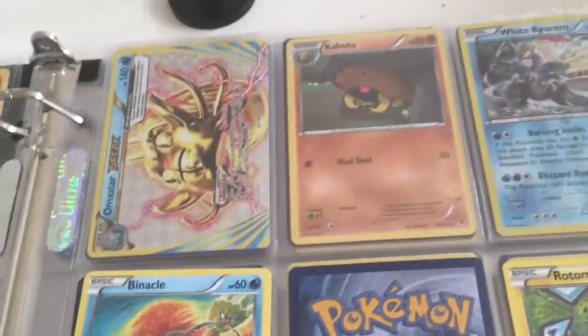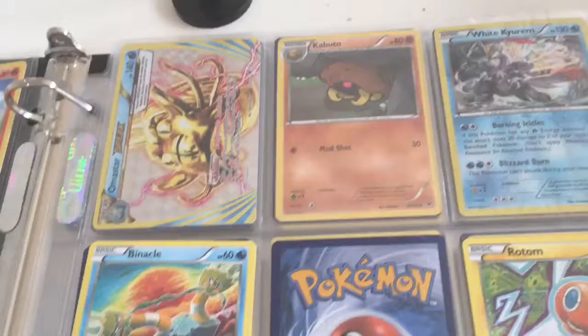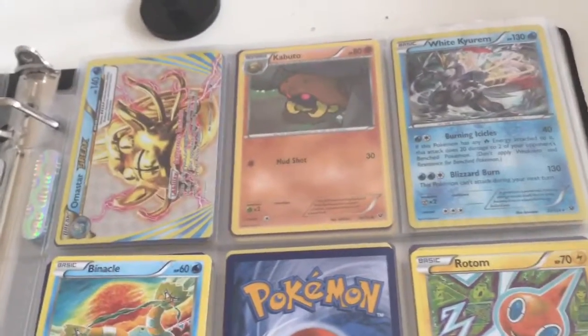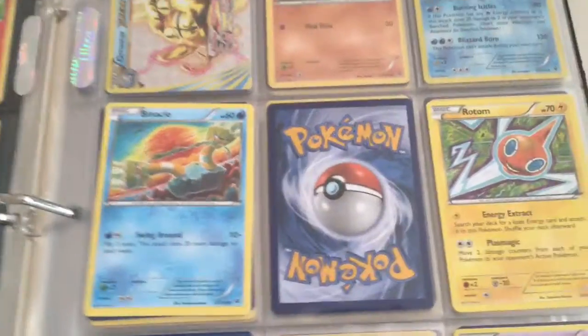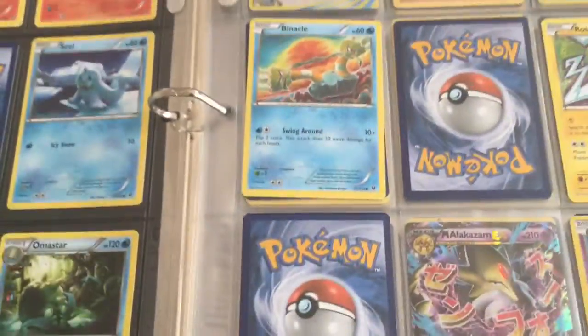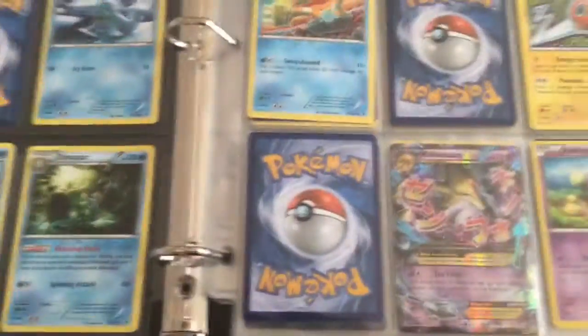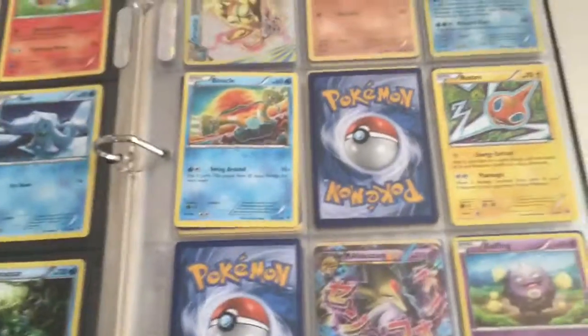We have Amistar Break. We are missing Glaceon EX — I really would like to get that card. We have Bino, and we're missing Barbaracle. It's one of those regular rares I can't get. Sooner or later, hopefully, we'll pull it. Although, it'll be a bad day because I didn't pull something nice.